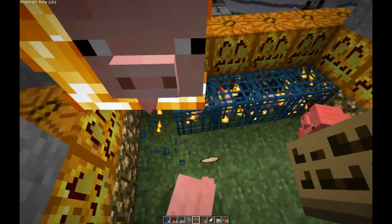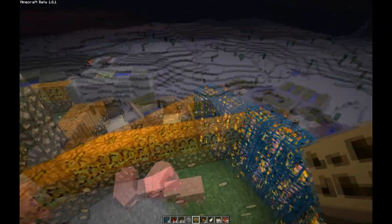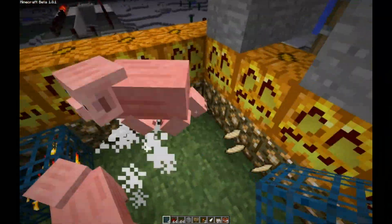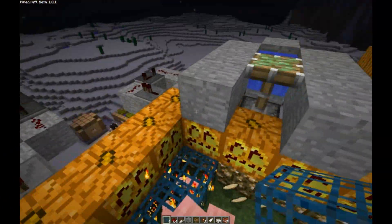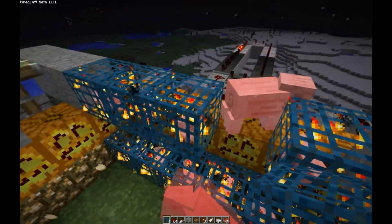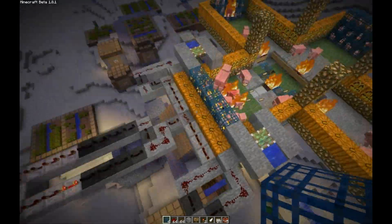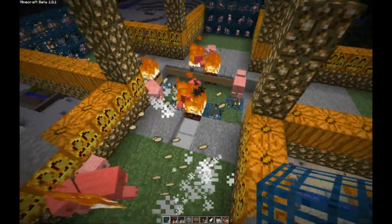I don't want pigs spawning right now, so I'm just going to remove them all. I'm actually using the inventory energy — if you guys don't realize that — because I'm playing on 1.8. Basically this long repeater lets down water periodically to wash the cooked pig down the chute.